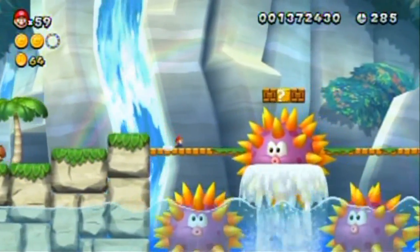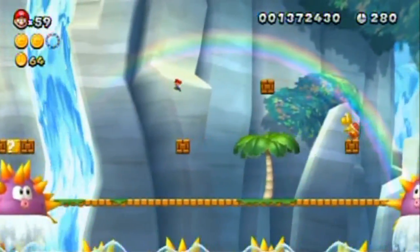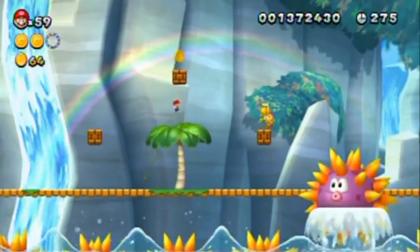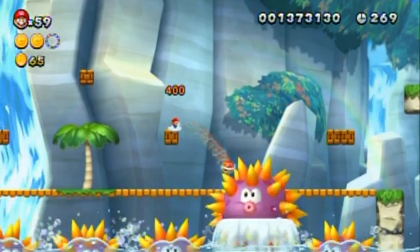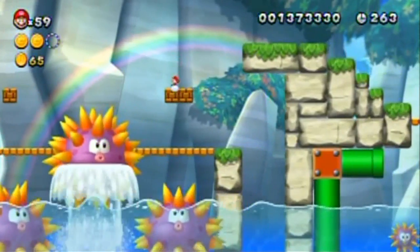I just gotta be careful. I'm not going to see what's in that box - it's most likely a power-up, but I want to keep the mini mushroom. I just get a feeling that the mini mushroom is what I need in this level. Can I kill the big urchins? I seemingly can't, at least not without a star.